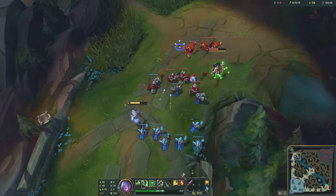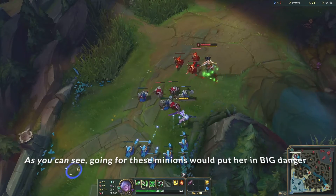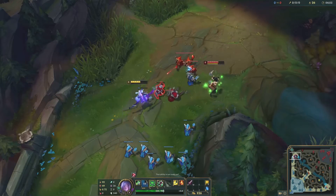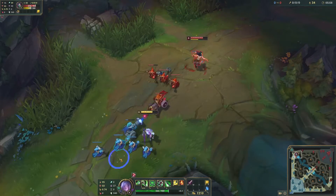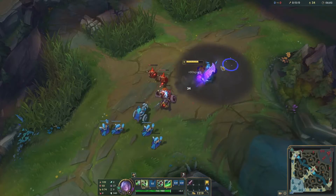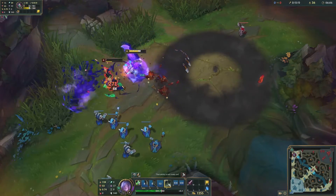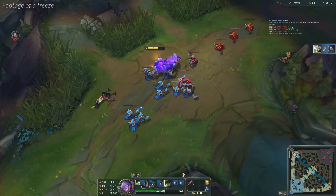The benefits of freezing don't end there. It is also a very good way to zone your enemy laner if you're stronger than them. This can help significantly if you seem to be getting camped by the enemy jungler, as you are right next to your tower. If it so happens that you are stronger in lane, it is essentially free gold for you whilst you're starving the enemy's income. You're at immediate risk of death or losing a significant amount of health if they try to get too close for a last hit.